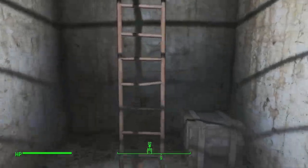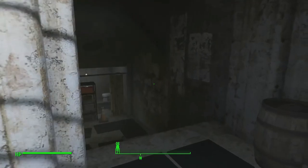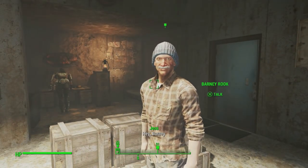Alright, I'm back now. I activated all the turrets. The only thing I found in town was a Fat Man and a mini nuke, which was pretty cool. Alright, let's go talk to him and claim our weapon.